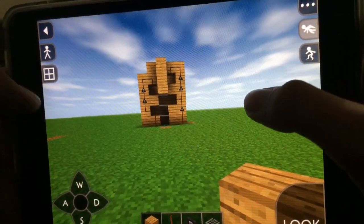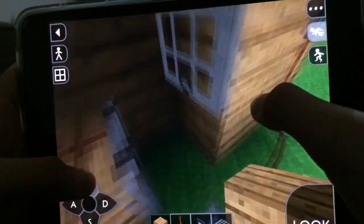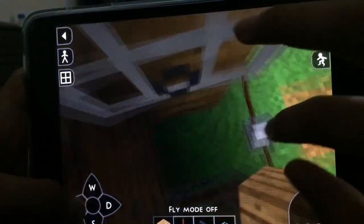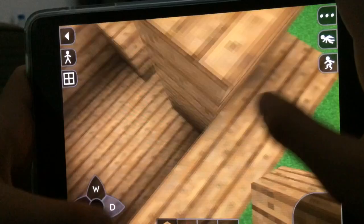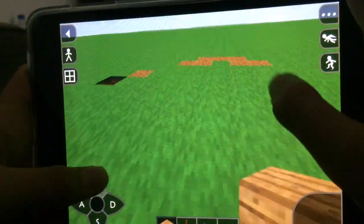Hello guys, crafted tutorials are back and today I'm going to show you how to make a working electric elevator. Turn off fly mode, click on the button and here we go. You can see I'm on the first floor — it's a really awesome working elevator, it's bad for shape but really working.